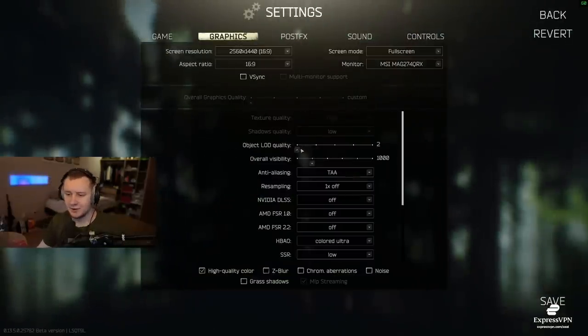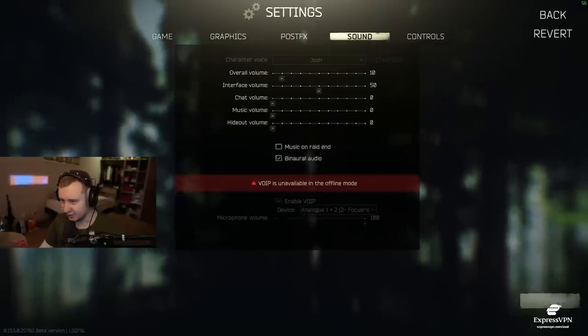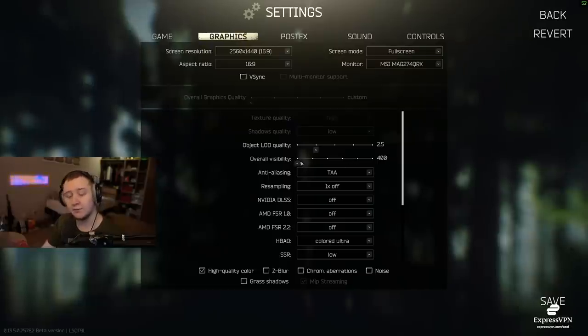Object LOD quality changes the distance at which objects render in better quality — I keep it on 2 or 2.5. Overall visibility determines at what distance some of the smaller objects stop rendering. If you select 3,000, some of them will stop rendering at 3,000 meters; if you select 400, some will stop rendering at 400. I would say choosing a lower value is good for Lighthouse and Streets because there is a high amount of objects and it does lower your frames, but for other maps you can go for 1,000 or 1,500.